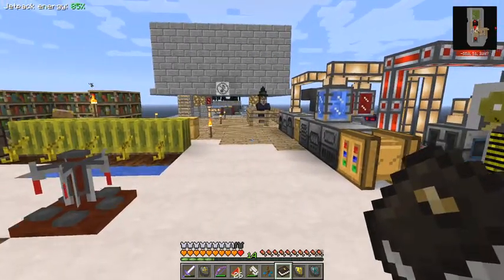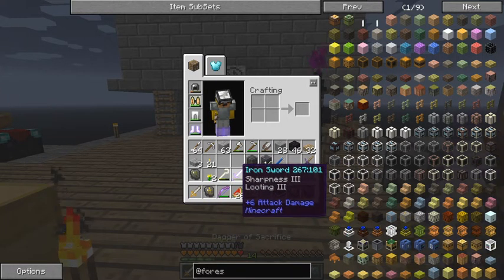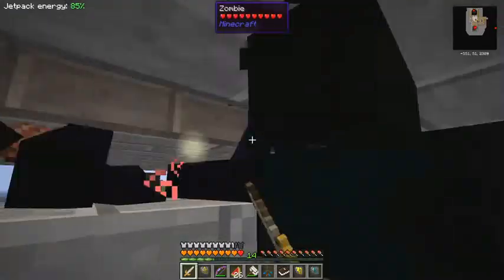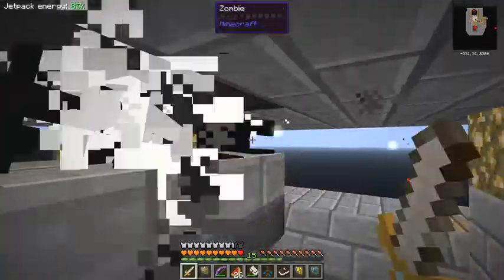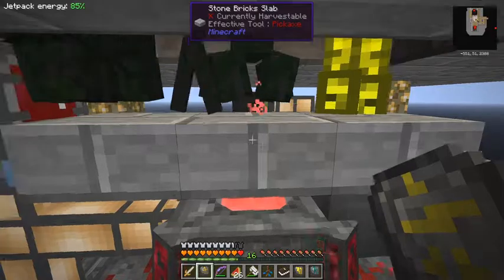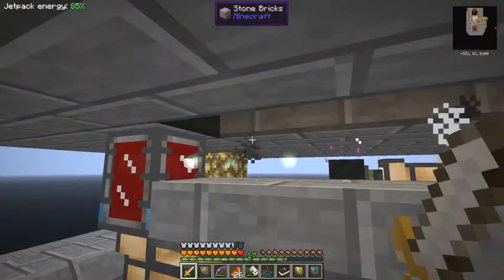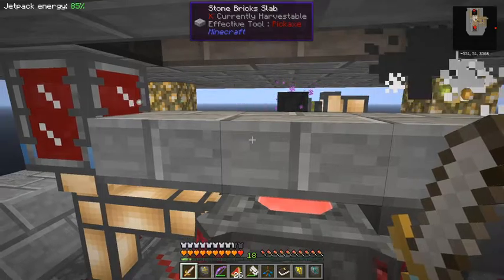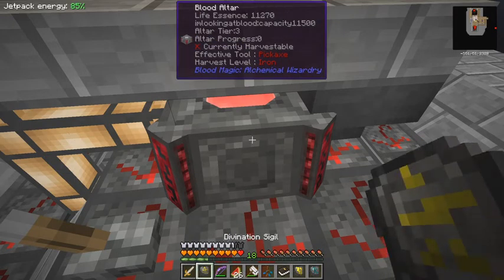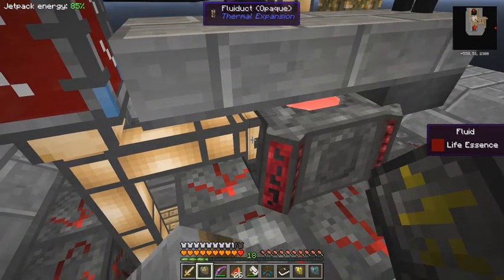Let's see what we can do - plenty of mobs here at the moment. Let's get the right sword into place. Now how are we doing for blood? Because I wanted to make more slates. After all that flying around it's used all the LP in the altar. It looks like it's finished now.